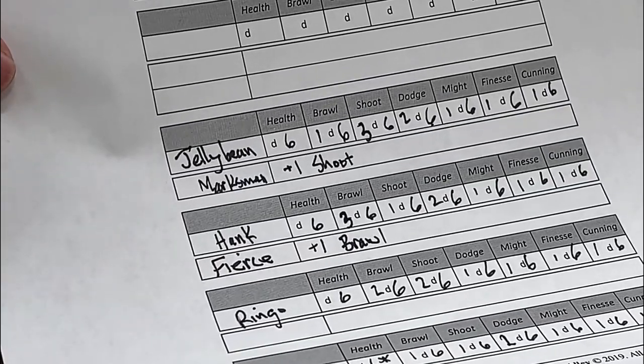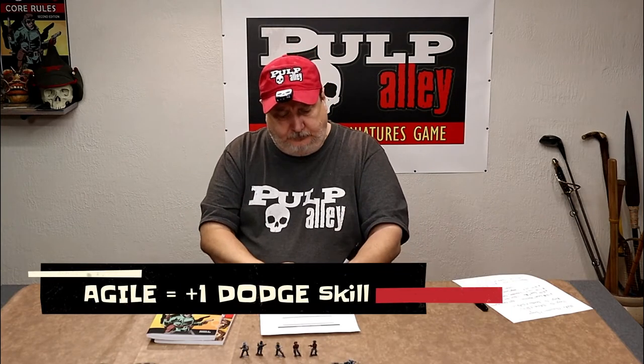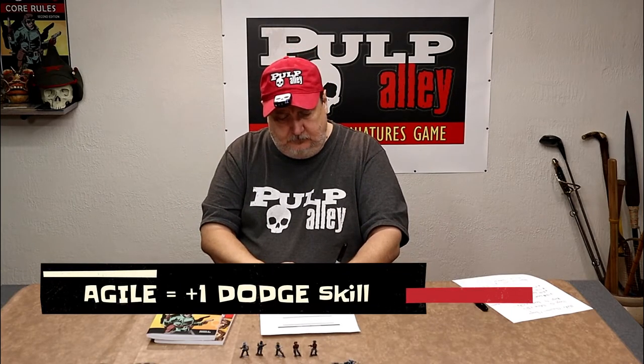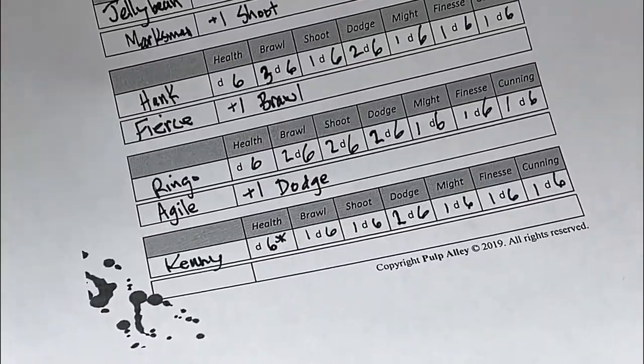Now we have Ringo. I'm going to cover the bases — we already gave him two dice in shoot and two dice in brawl, so I'm going to give him Agile, which gives plus one to his dodge, changing that to two. So we have three very different characters: one that is fairly shooty with three D6, one that is pretty brawly with three D6, and Ringo who is kind of a mixed bag with two dice in brawl, two dice in shoot, and two dice in dodge — a very balanced character.